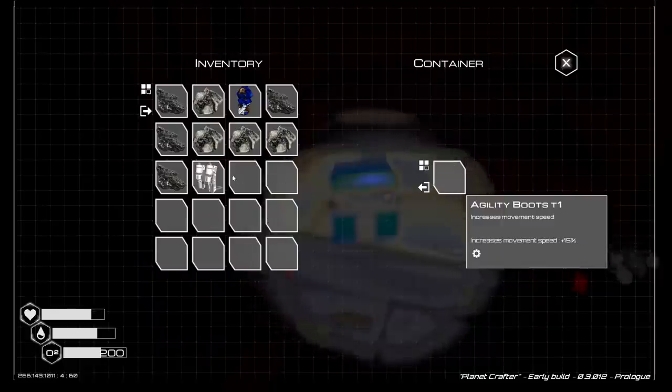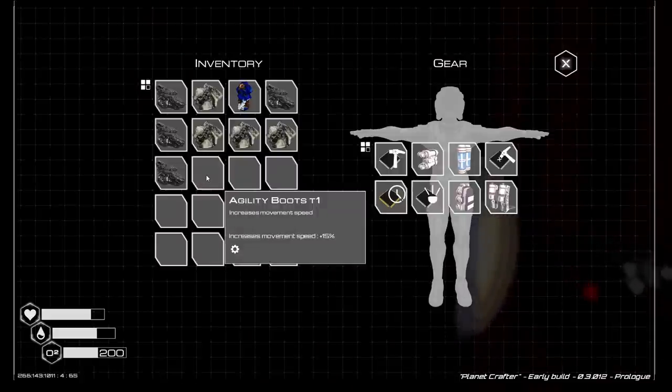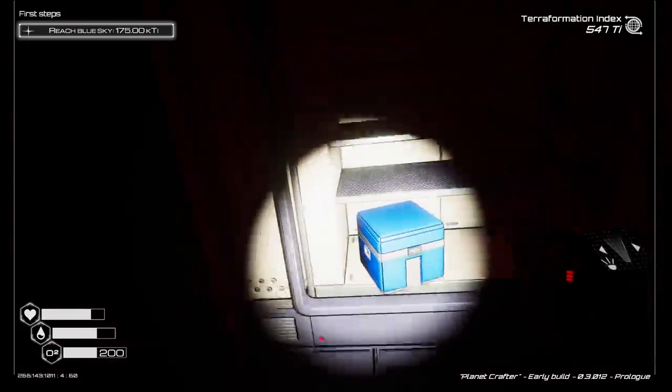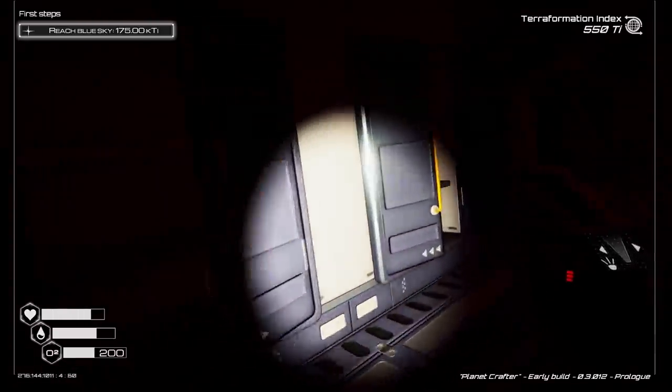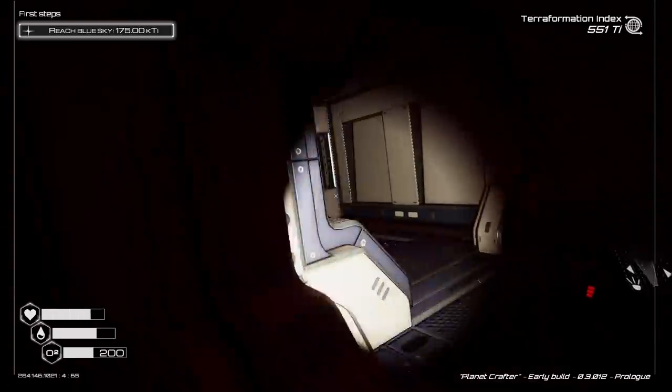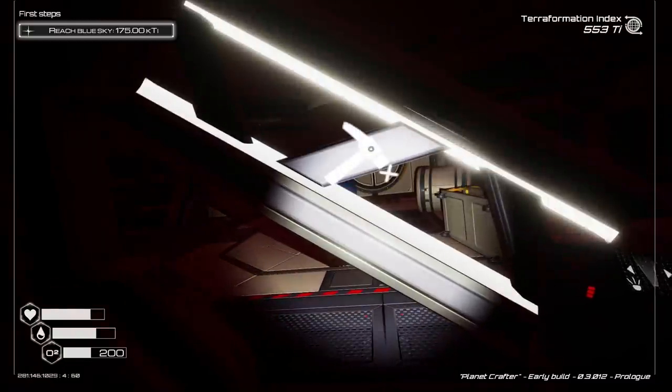We'll take the fabric from their beds - just take their blanket container. Oh, agility boost! Wow, okay. Increases movement speed by 15%. Oh, I love that. Not super noticeable, but still better than nothing.